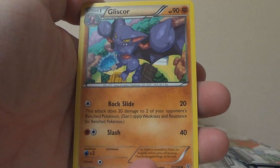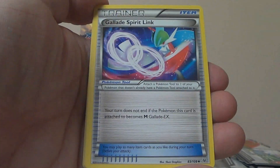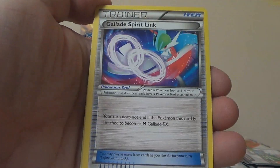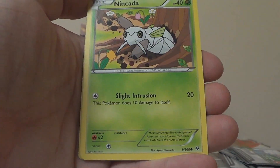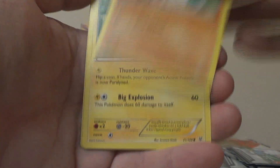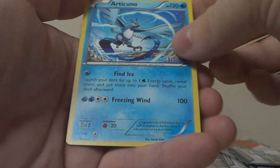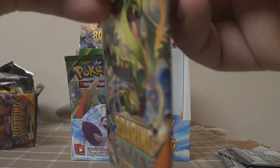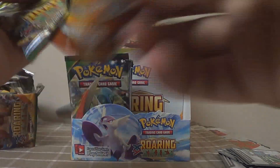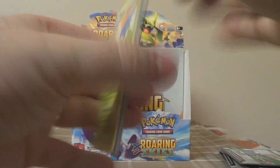I pulled the gold VS Seeker and a full art Winona at pre-release, but no EXs. Fifth pack: Gligar, Gliscor, Gallade Spirit Link, Electrode, Natu, Nincada, Gligar, Voltorb, Inkay, Reverse Pikachu, and Articuno. We haven't pulled that yet actually, so now we've got both Articunos. Why are they both rares? Because they're legendary. They didn't put Moltres in this set — very much disappointed. They put in Articuno and Zapdos but no Moltres.